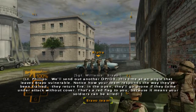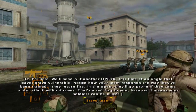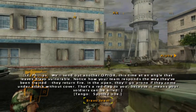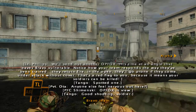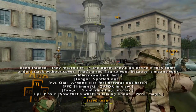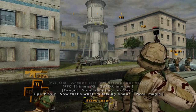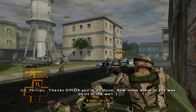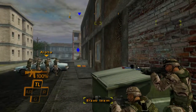Now let's switch to Bravo and look at another example. We'll send out another Op 4 — this time at an angle that leaves Bravo vulnerable. Notice how your team responds to the way they've been trained — they return fire. In the open, they'll go prone if they come under attack without cover. That's a red flag to you because it means your soldiers can be killed. Now move on. It was very slow to react there, which makes sense.